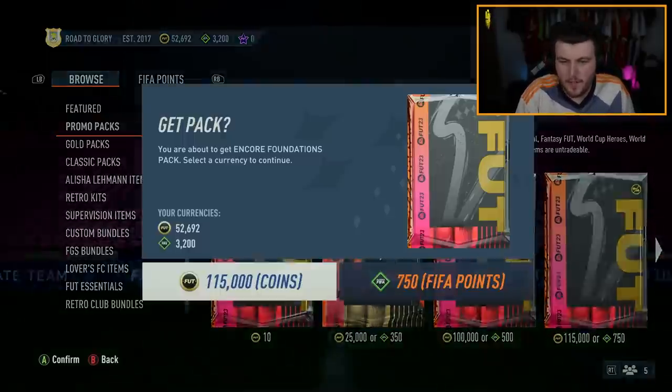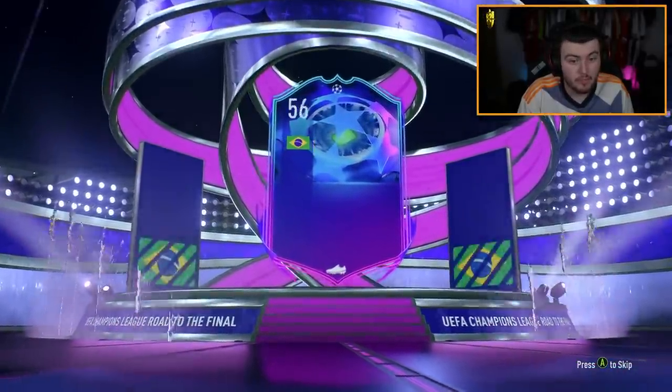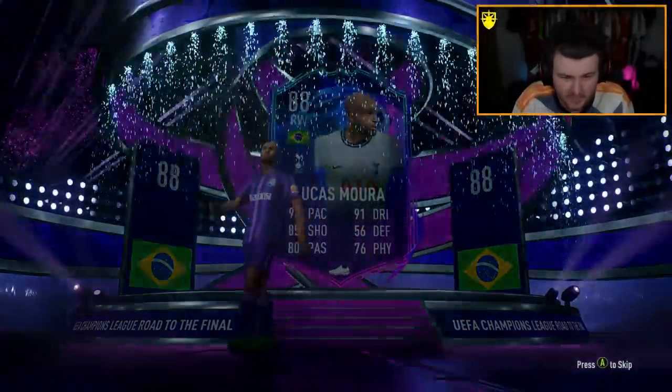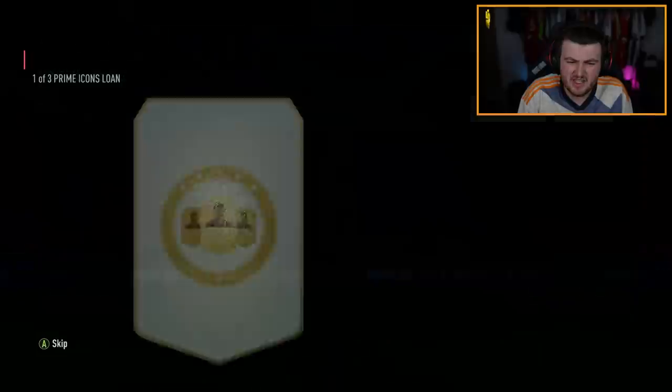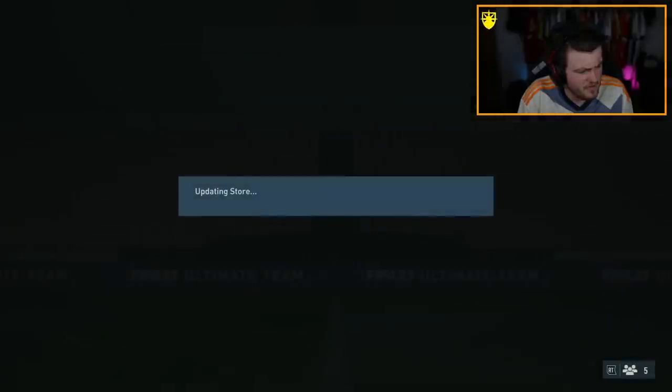We have the Encore packs now on the Xbox account. Let's open these up and see what we get. First one is going to give us a Road to the Final — Brazilian right winger — it's going to be Lucas Moura. Bro, that's going to be fodder. I don't know why I thought that could have been like Vinicius Jr. Does Rodrigo have one? No, he got a Man of the Match, didn't he? That's a shame actually. Do Raymond have a Road to the Final? I feel like they do, I feel like it's a defender.